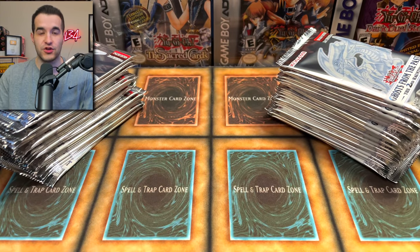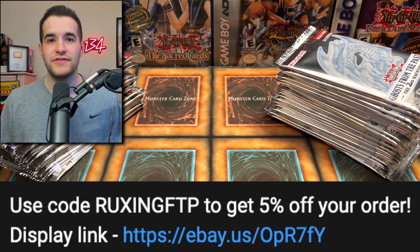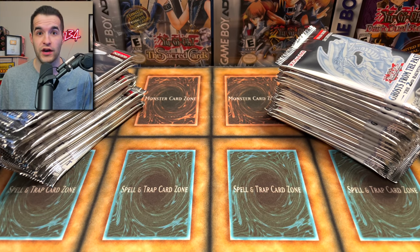If you guys want to buy some Ghost from the Past 2, my link with Sassiato is down below. Just use my code RUXENGFTP to get 5% off anything you order. That includes displays, so you can buy 10 displays and get a full case if you want.